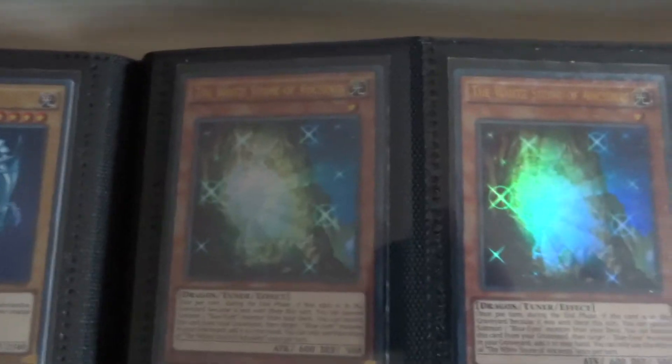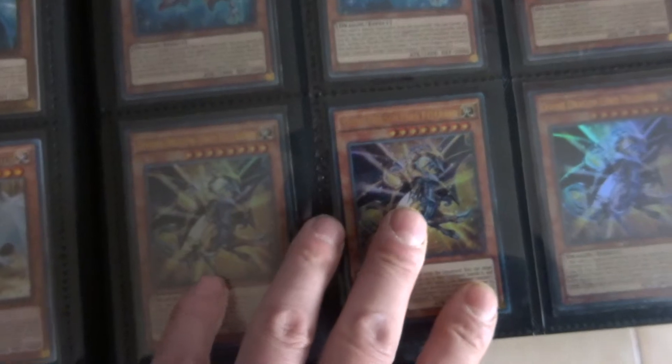Okay, we got three Blue-Eyes. I get three Dragon Spirit of White, avoid the White Stone of Legend — I'm brave. You got three of the other ones. Actually I have tested it: three is too big, two works okay, one is best.